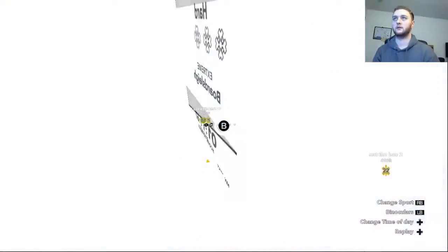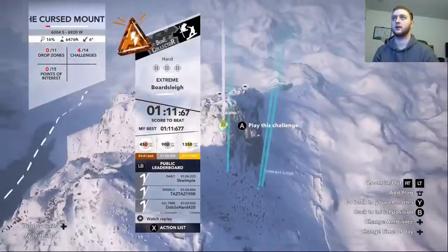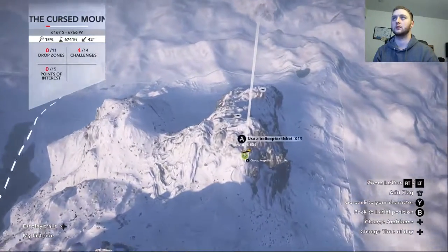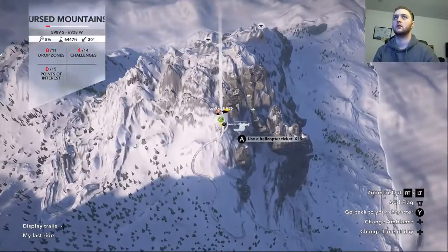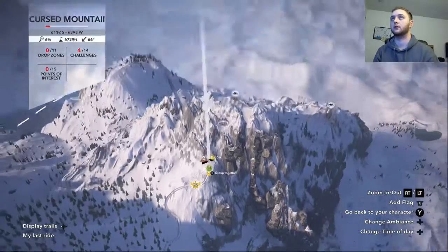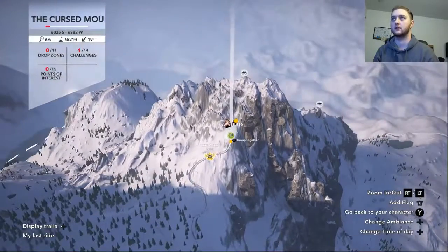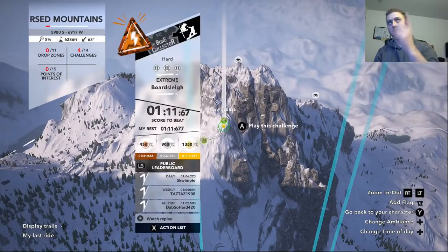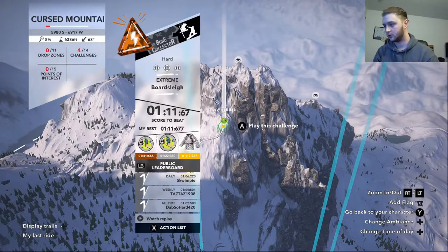So if we look at the map really quick, this is where it is on the map. It's right off of — well I guess I don't even have the island unlocked, but let me zoom in a little bit. The Cursed Mountains, which I don't have those revealed yet, so I apologize about that, but it's right here. Again, it's called Board Slay.